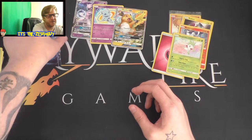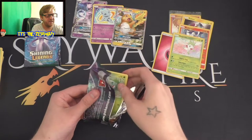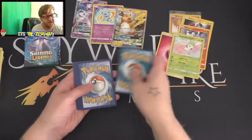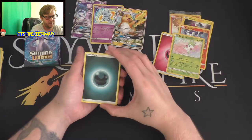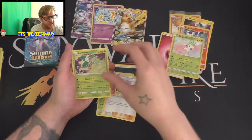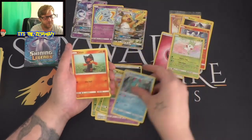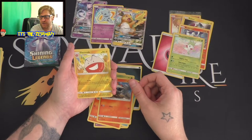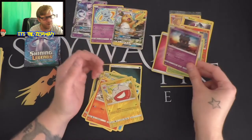We have four packs left - can we get another Shining or another GX? Here we go. I think that's Darkness energy. Venusaur, Lillie, Carnivine, Bulbasaur, Skorupi, Croconaw, Pirate Litten, Larvesta. Reverse holo Electrode and boom - a Mars Shadow! Nice, that's the one from the movie as well. Three packs remaining, we still have some time!